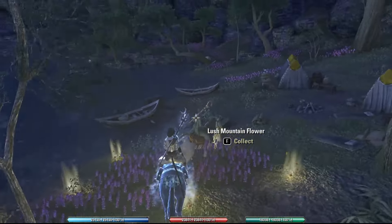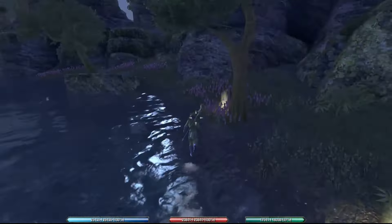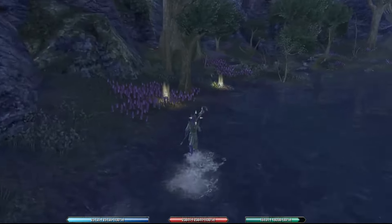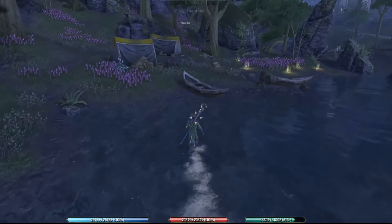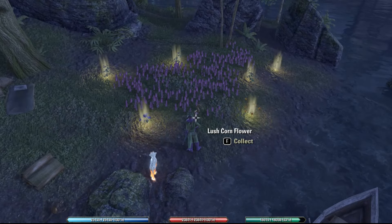Instead, what I'm going to do is walk very far away. Walking away causes the alchemy survey location to despawn for you. And therefore, when we re-approach that alchemy survey location, it will re-roll what type of flowers are found at this location.